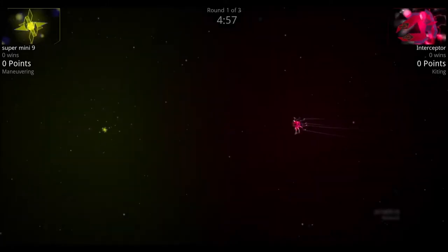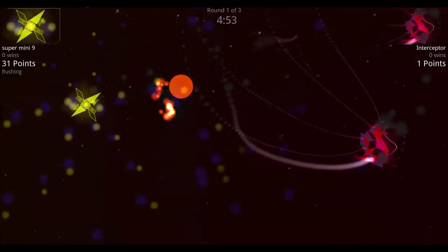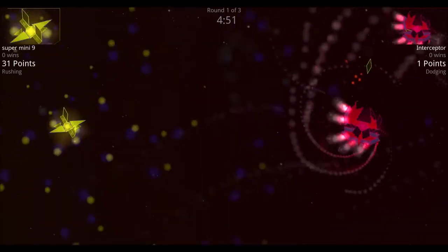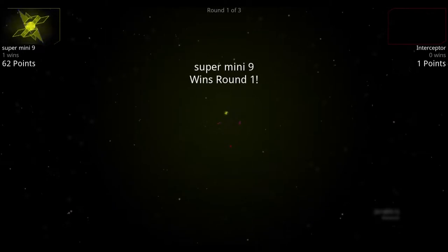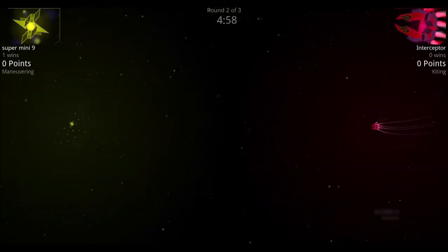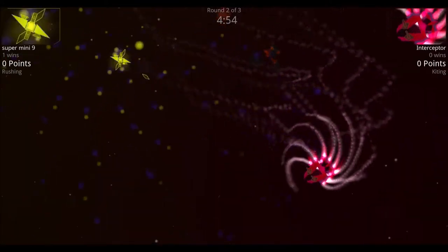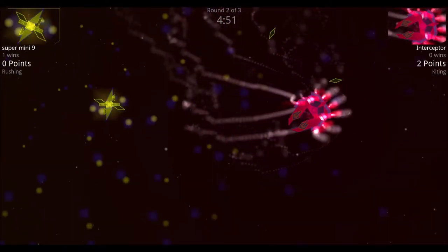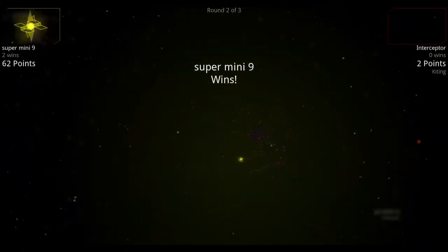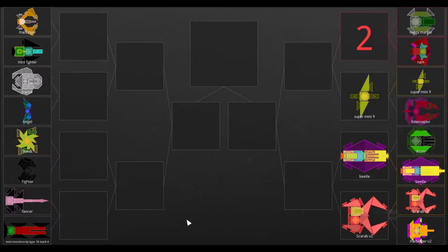The super mini 9 works up speed to ram with those armor spikes while the interceptor tries to keep it at bay. A couple of shards come out of the super mini 9, taking out the interceptor. In round two they rush towards each other — the super mini 9 tries to align for those shards, and the shard gets to the interceptor first. Super mini 9 wins the round.